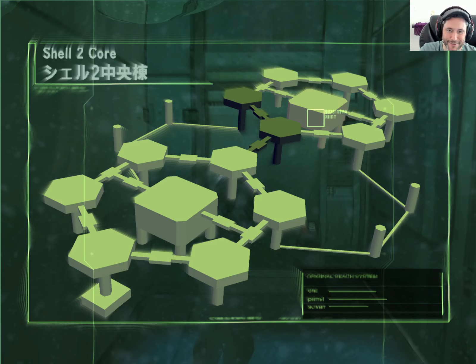Hey everyone, and welcome to part 13 of our blind playthrough of Metal Gear Solid 2: Sons of Liberty. In the last episode, we moved on to the Shell 2 core, which is where we currently find ourselves — in the flooded B1 area. I've been looking for the level 4, or level 5 keycard. I could swear that Stillman said he had a level 5 keycard on him, and we found his body. I could not find it anywhere near where he was, so I started backtracking — and look what I found.